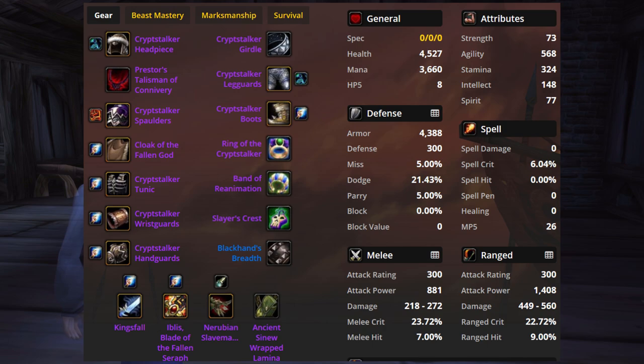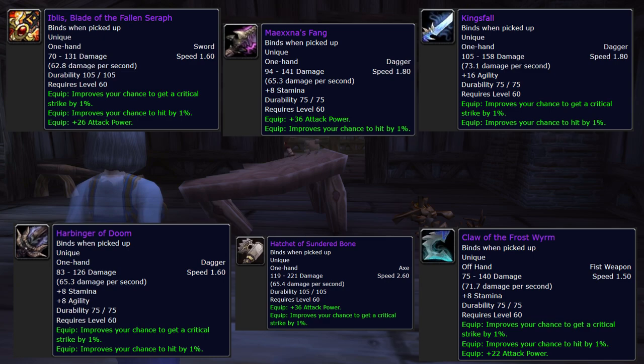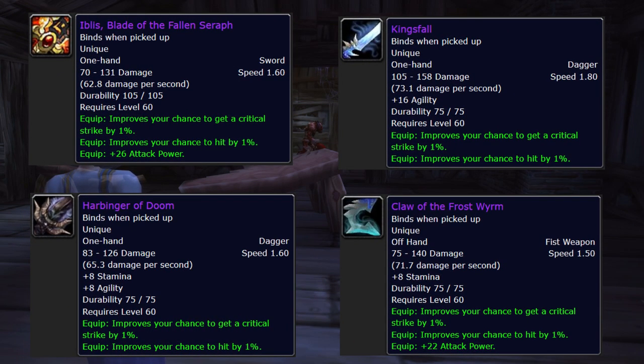On to weapons. As I mentioned in the Naxx loot guide, there are six good one-handed weapons for Hunter in Naxx, but we want to narrow it down to the four with hit because we want to drop Biznix. Using the other two weapons plus Biznix is less DPS than the hit weapons and a damage scope. The four remaining weapons are all really good. The best combo is King's Fault in the main hand and Iblis in the offhand — the exception being if you're Alliance and fully buffed, where Harbinger of Doom pulls slightly ahead of Iblis.